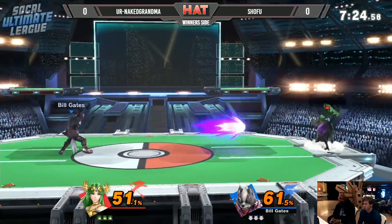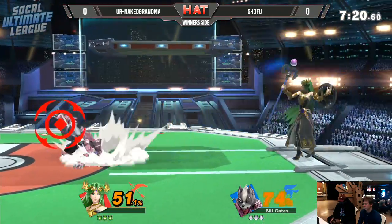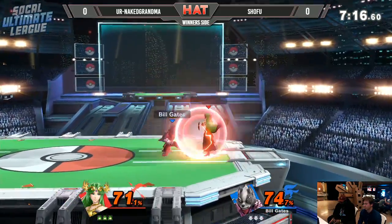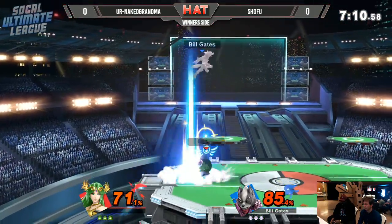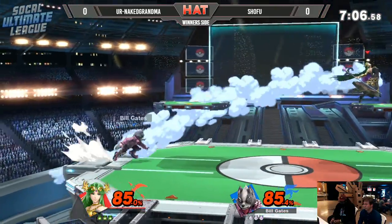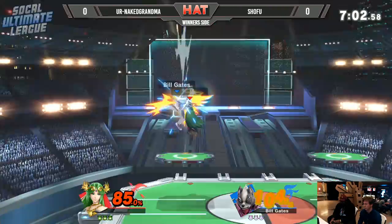Yeah, run-off Nair works as well. Forward air can possibly do it if they recover too high, and recovering too low as well — Fair will cover that. My only problem with Palutena's Nair is the fact that it always sends up and diagonal instead of doing a little bit more of a horizontal knockback. So if you Nair really close into the blast zone, it won't just kill him off the side — it has to kill him basically off the top.